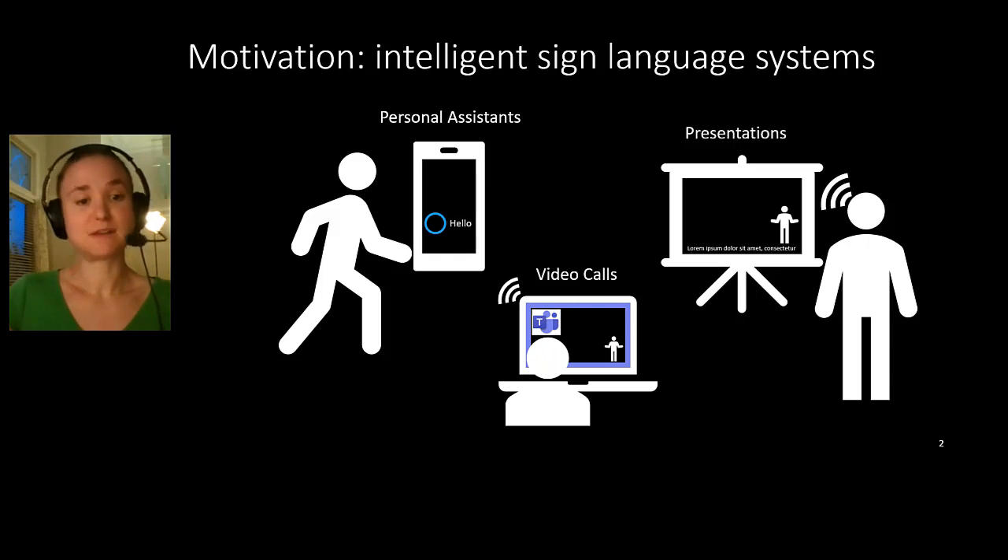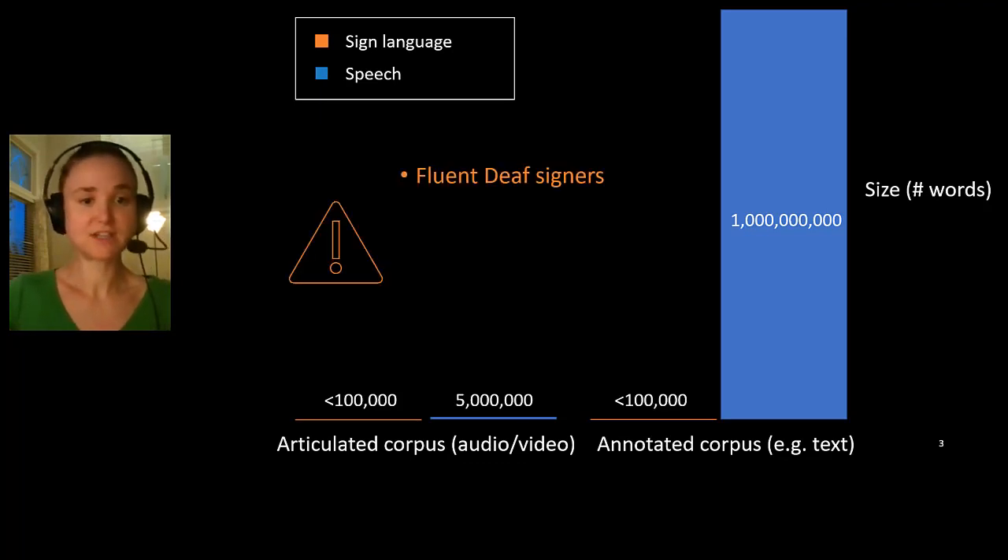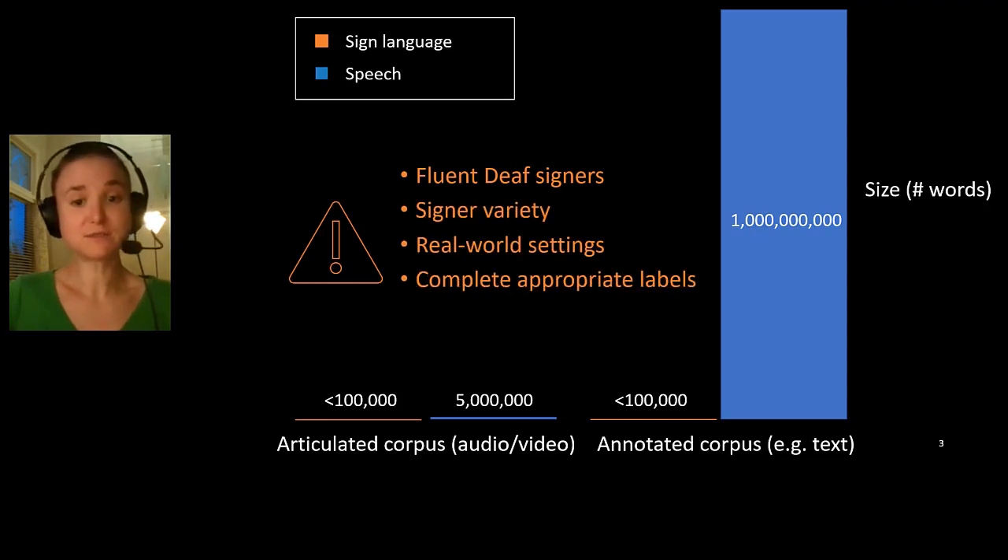If we were able to better model sign languages using machine learning, there are a vast array of interactions that we could unlock. The primary barrier to building intelligent agents and systems that work for sign language users is a lack of appropriate data. We just don't have enough data to build models that are good enough for real-world deployments. In this project, we sought to help address this lack of data while also providing direct benefits to the signing community, who are often underserved.